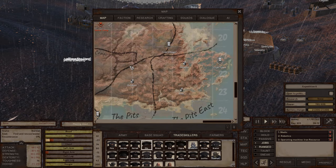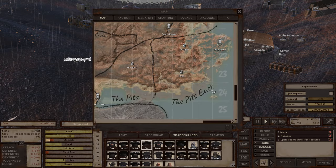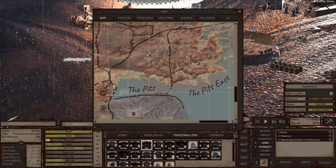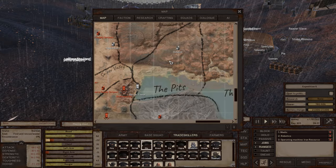Moving on to the Pits East — dead environment, but it does have lots of high-quality iron and copper, and also a very rocky environment where you could build good natural protections for your base. The Pits also has a dead environment and is easier to navigate than Pits East. Again, good iron and copper close to each other is what you're looking for, and the copper and iron quality in the Pits is quite high.